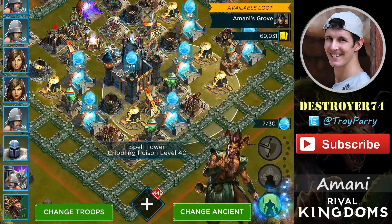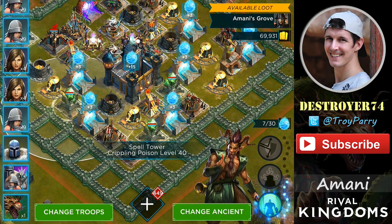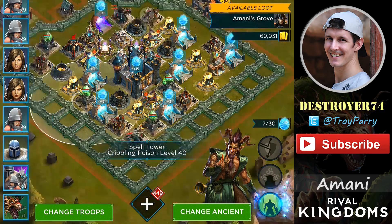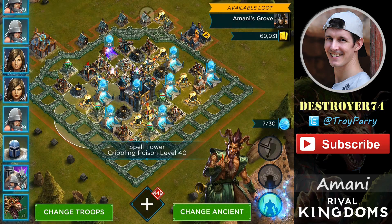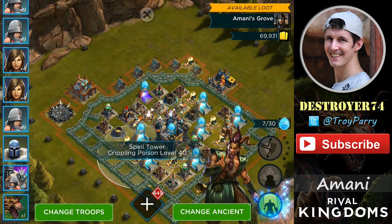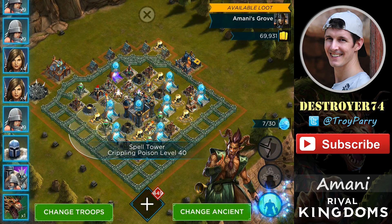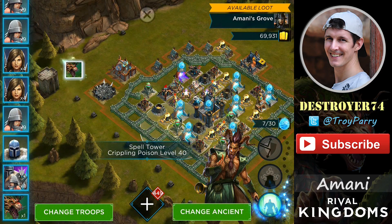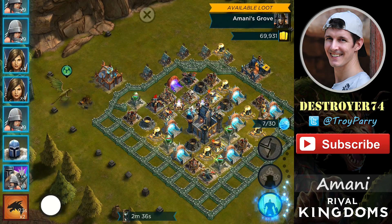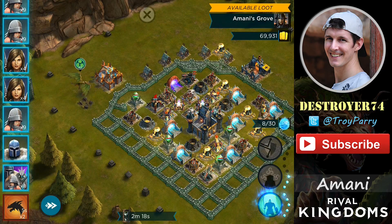You'll notice that all the Spell Towers have also been replaced with Nature — that is the Crippling Poison. These will reduce your movement and attack speed by 25%, so it's best to try and avoid these. There's quite a lot around the back of the Stronghold, so it is best I come from the other side. I may use my Dragon to swoop over the base a few times to damage them, so I'll drop it down here on the west.